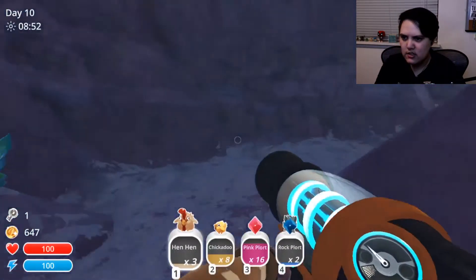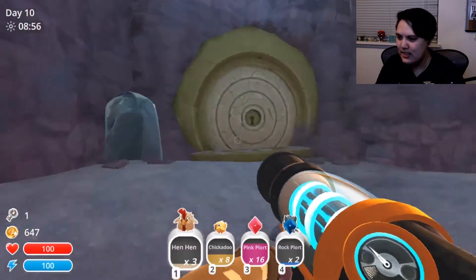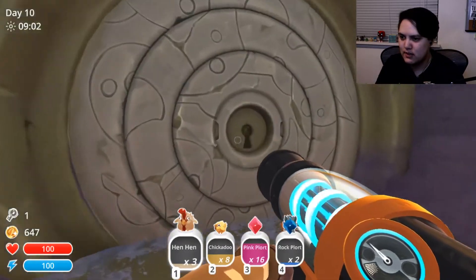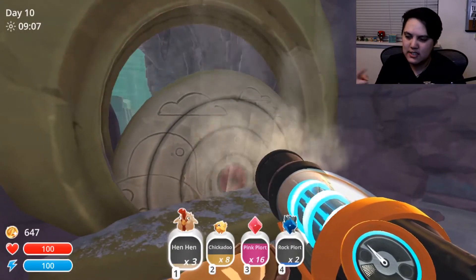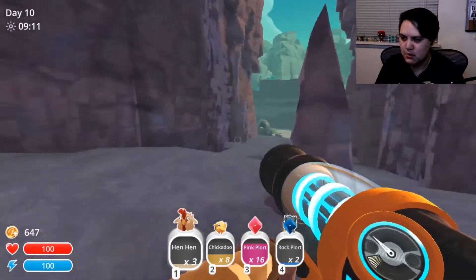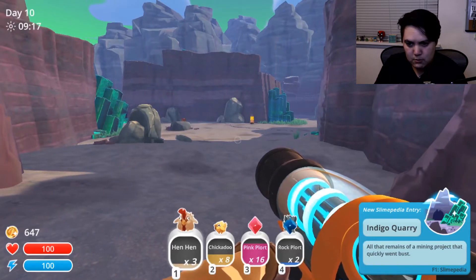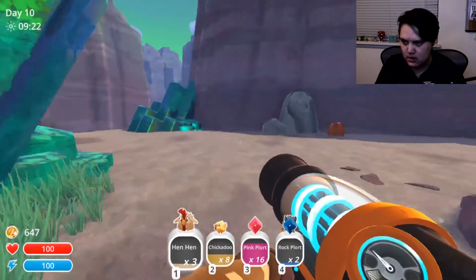I unlocked this one last in my first playthrough, and I don't know if that was necessarily the smartest idea, but it was definitely a regret that I didn't open it earlier — so let's open this one first. And then the next key I get will unlock the other one. Indigo Quarry — all that remains of a mining project that quickly went bust.